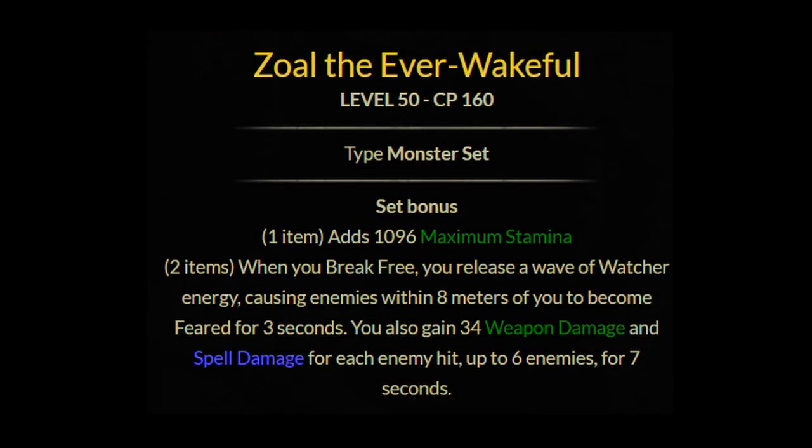So for the first set, we have Zewal the Everwakeful. This gives a one piece of maximum stamina. The two piece: when you break free, you release a wave of watcher energy, causing enemies within 8 meters of you to become feared for 3 seconds. You gain 34 weapon and spell damage for each enemy hit, up to 6 enemies, for 7 seconds.